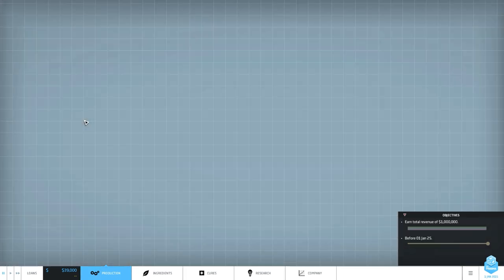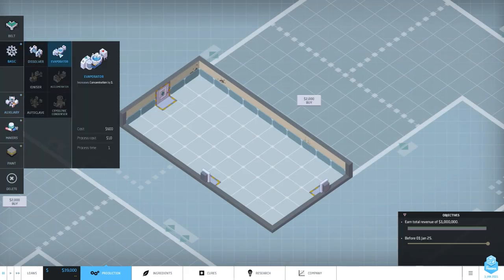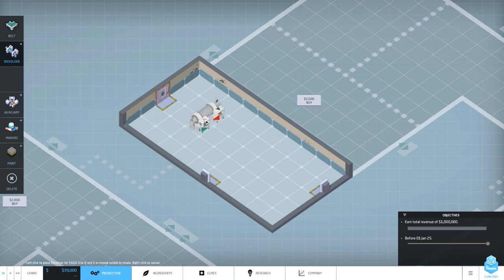We do this with basic machines. You have the dissolver - it always has a processing cost, here it's 10, and a processing time which will be important in a little while. This increases the concentration... wait, we said we want to lower it. Right now space management isn't that important, so let's set up two dissolvers and connect them via conveyor belts.